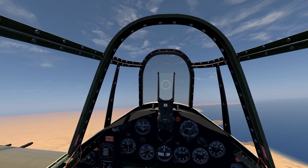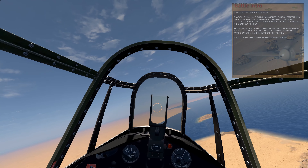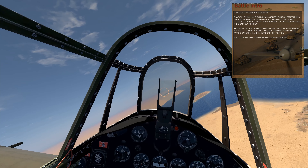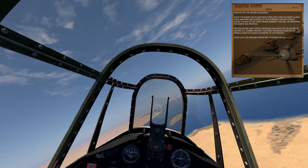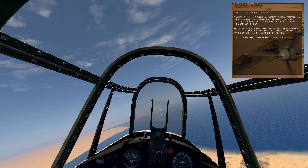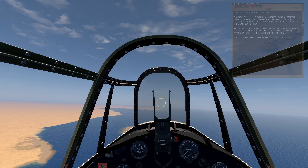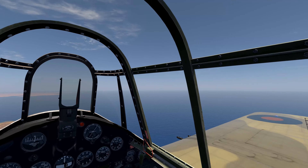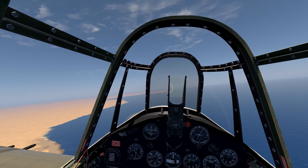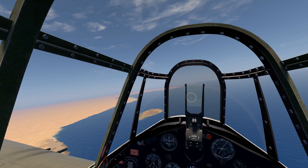IL-2, Cliffs of Dover, Desert Wings, Artillery Island — and that's our target. Expeditionary forces placed a forward artillery unit on a small sandbar just off the coast of Egypt, December 1940. It's all fictional, of course.